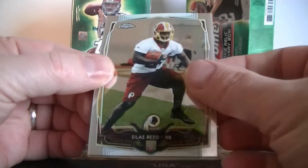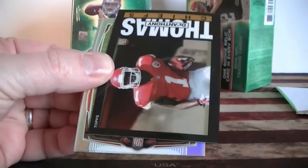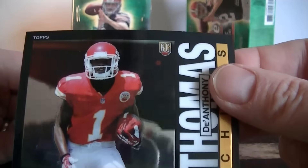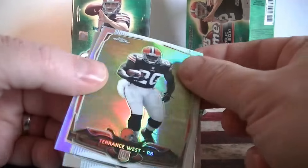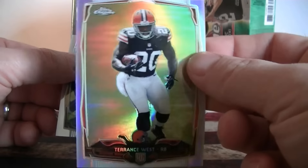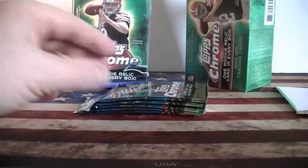Pack two: got a red Anthony Thomas rookie card — like a throwback rookie card. I did get a refractor — Terrence West rookie refractor — and Cameron Jordan.